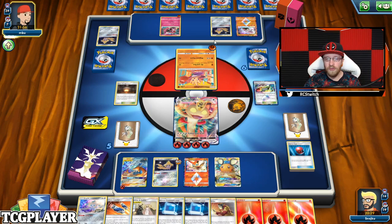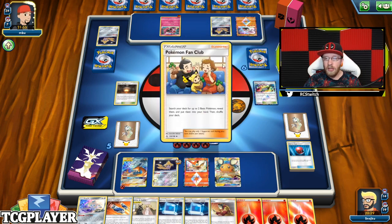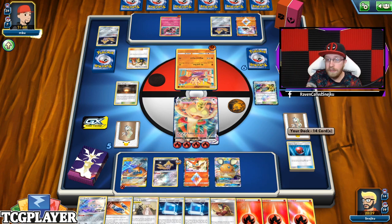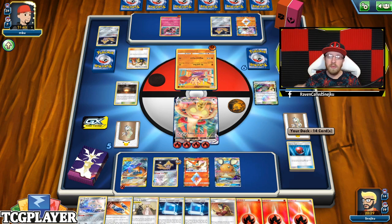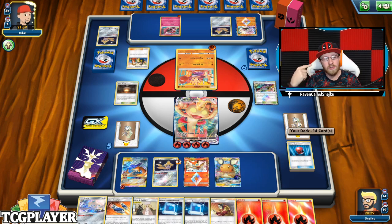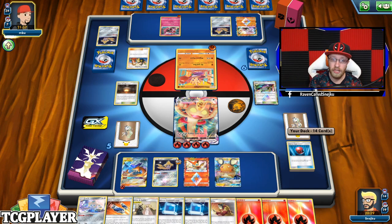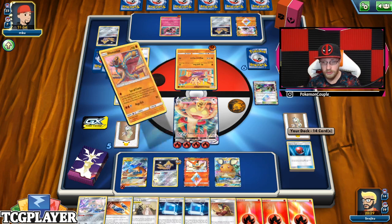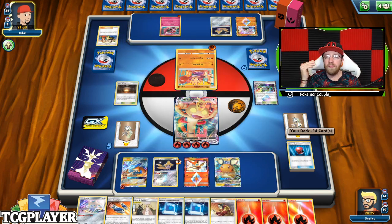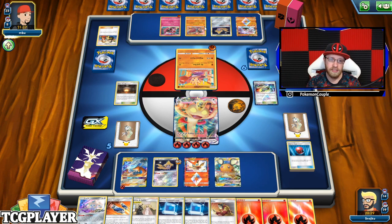This means that next turn I will have four energy on the Reshiram and Charizard, which is a Flare Strike attack. Even though there is weakness involved, that's going to be 100 damage. He's going to retreat, so I'm fine. He's going for Hitmonlee, Hitmontop — he's going for the whole combo. I might still draw into Custom Catcher. I know if I get those Custom Catchers on Hitmonlee, I'm good. That's why I'd rather play Custom Catchers than Great Catcher.